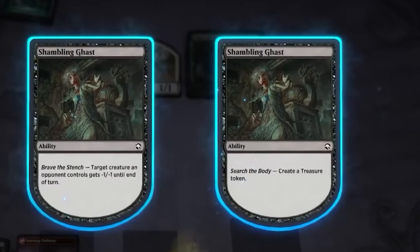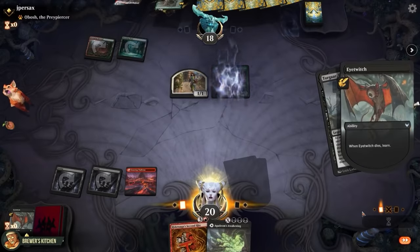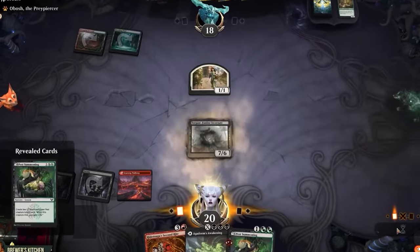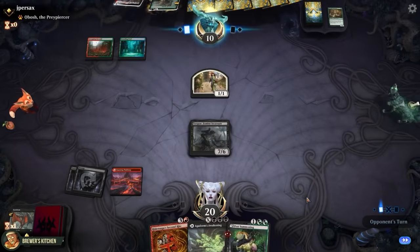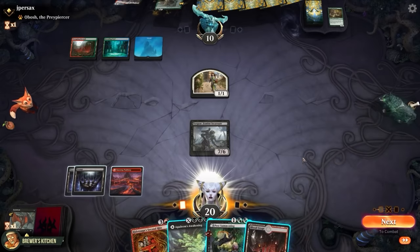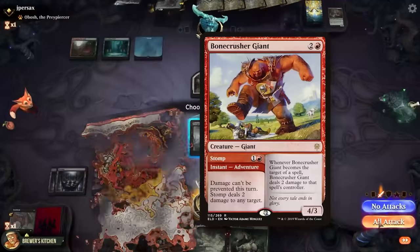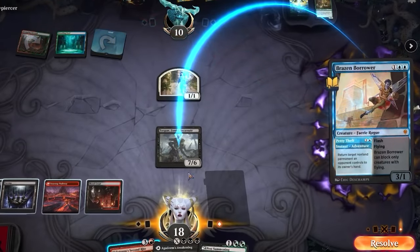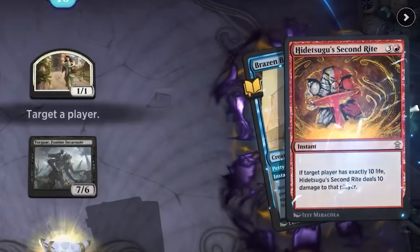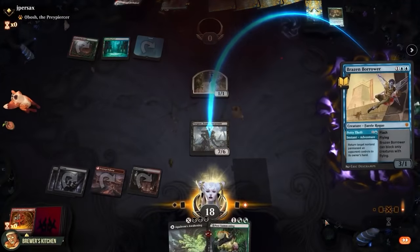Shambling Ghast dies, so we either create a treasure or give a creature minus 1 minus 1 until end of turn — let's kill that Innkeeper. Eye Twitch dies, so we can learn, and get a Pest Summoning. Torga hits the battlefield — target player's life becomes half their starting life total. They're down to 10. We play an Island and pass the turn. We can just wait for them to tap out, in case they have a Bonecrusher Giant to shock themselves down to 8, which would fizzle our Second Rite. So we just pass the turn, wait for them to tap out. There's a Brazen Borrower. It is the Second Rite — they're at 10, now they're at 0. That's GG.